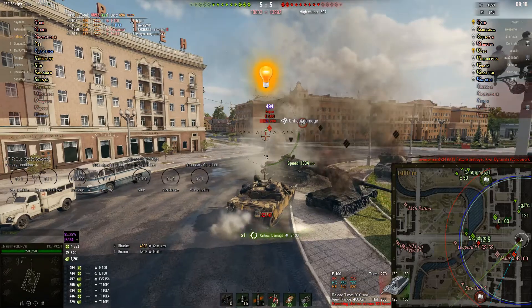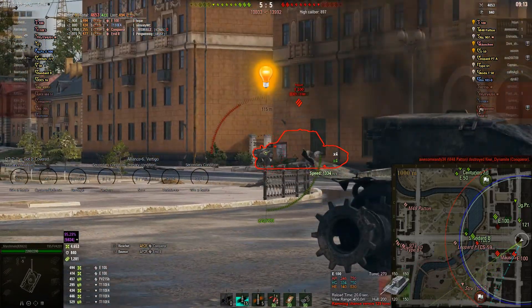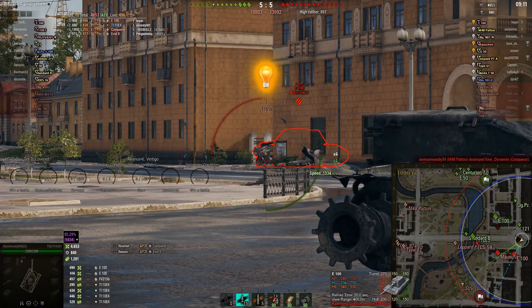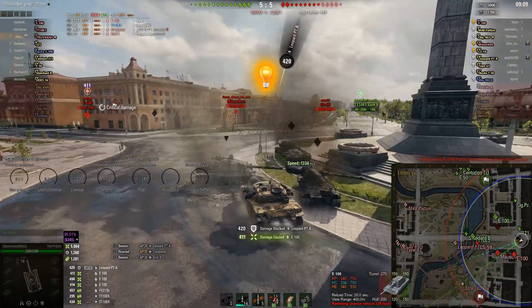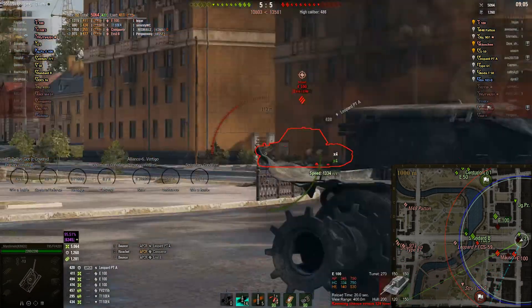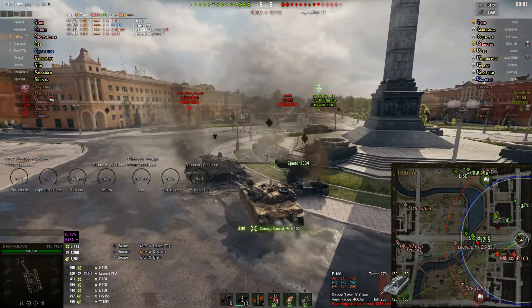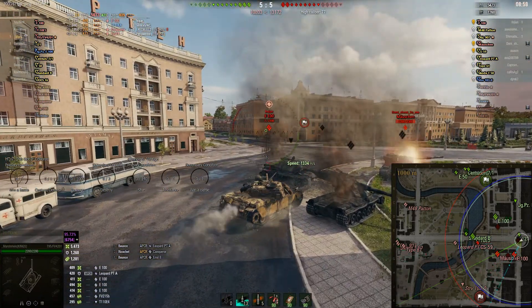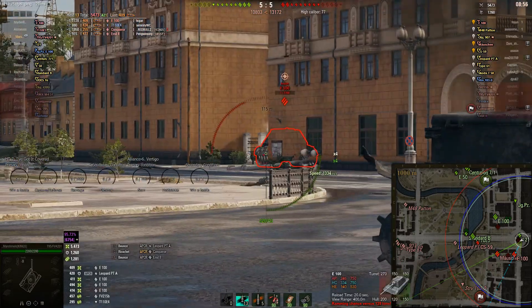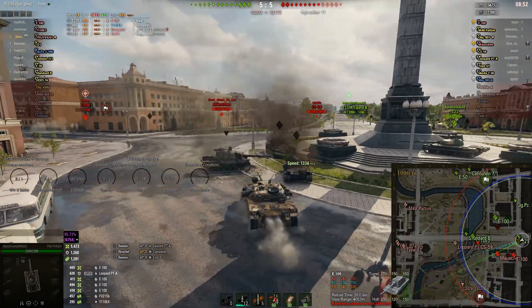He's got enough of a view of that side to go through it, so he's getting the E100 down. He's tracked him so there's not much the E100 can do. He gets another damaging shot in and the E100 is getting down to one-shot territory, but just fails to roll enough damage — the average damage is supposed to be 440 on the shell, so getting 409 was a bit of a low roll, leaving the E100 alive but on pretty low health.